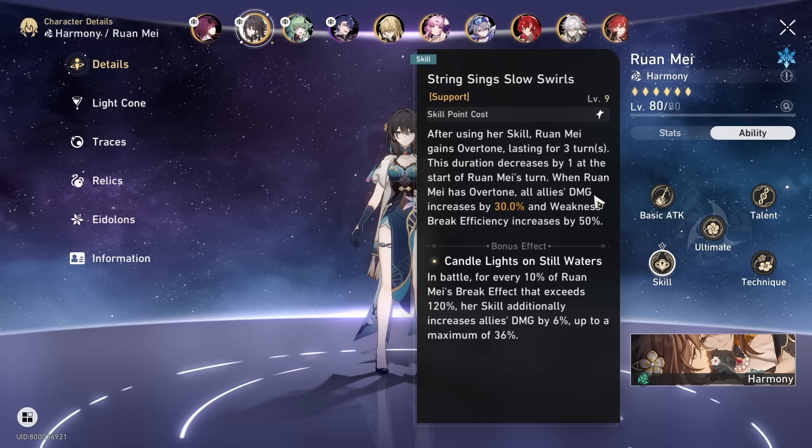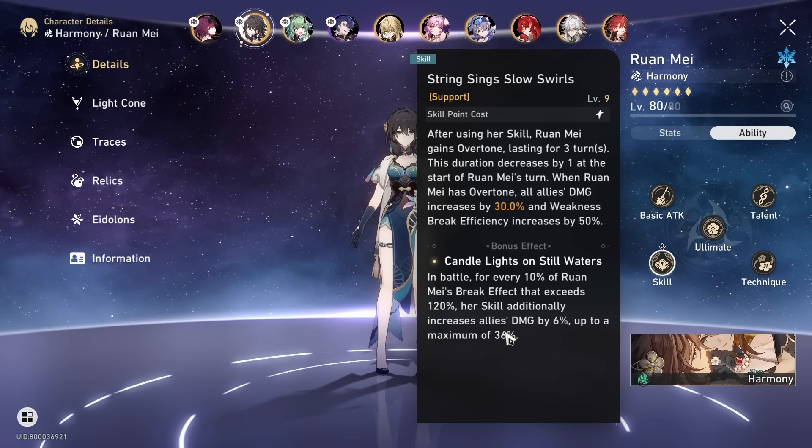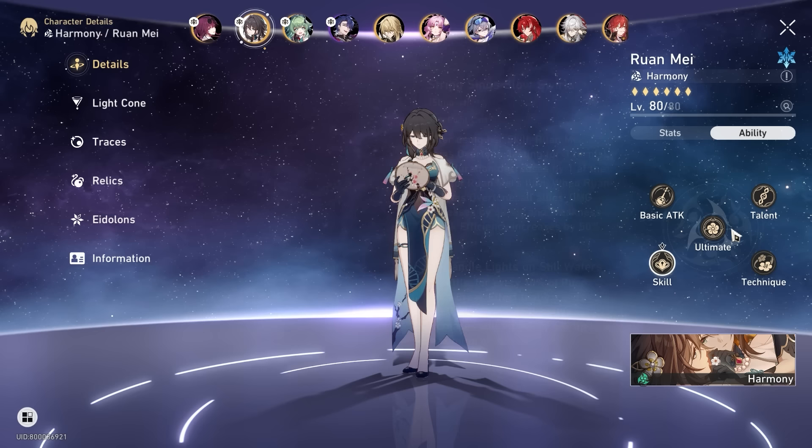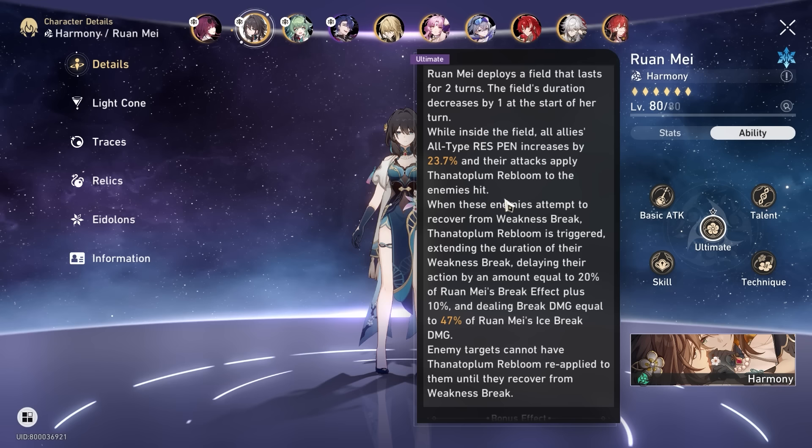She provides everything that DOT characters need. If you look at her skill, you increase damage percentage by 30%, additional 36%, that's a 66% damage buff. And for those who want to know exactly what DOTs are affected by — it's damage percentage buff to DOT, so that is for sure. You also increase weakness break efficiency, helping them proc more. Her ultimate gives resistance penetration, which is really nice because DOT teams benefit from resistance penetration, which is quite hard to find.